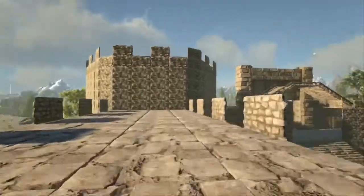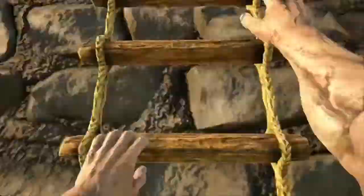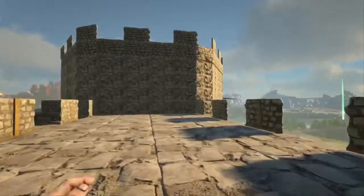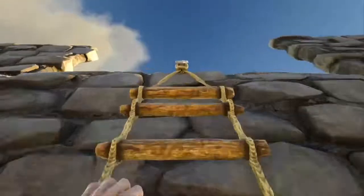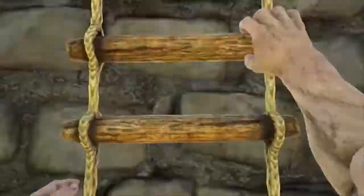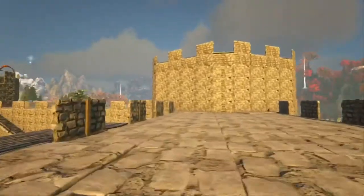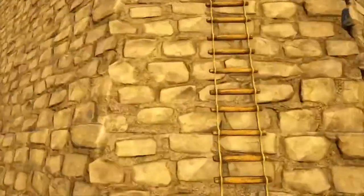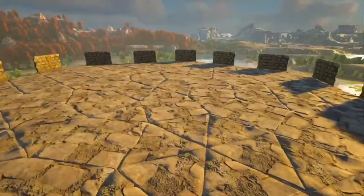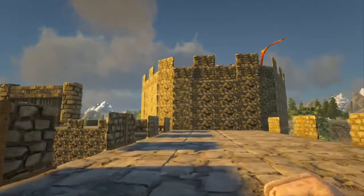Testing the ladders — most of them work, but there's just that one ladder that doesn't work. Not sure why — probably a snap point glitch. Luckily you only take a small bit of fall damage. It seems like just that one doesn't work, the others are fine.